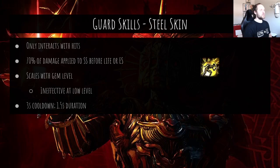Steel Skin: similar to molten shell — only interacts with hits, 70% of damage applied to it before life or ES. It scales purely with gem level, so a level one steel skin does effectively nothing for a level 90 character. It has a shorter duration and shorter cooldown than molten shell, so not as good uptime, but it works well with cast when damage taken due to its low cooldown, assuming you can use a high-level version of the gem.